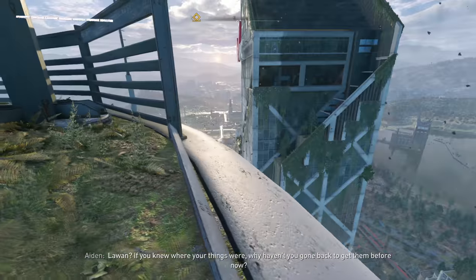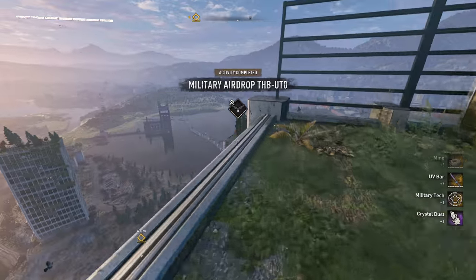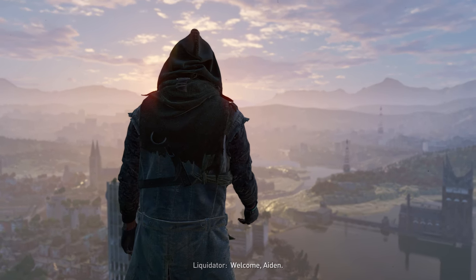Once you finish it, you will be brought to this rooftop. From here, move to the other rooftop that has the airdrop, and then from there move to the other rooftop next to it. There you'll find the Liquidator.